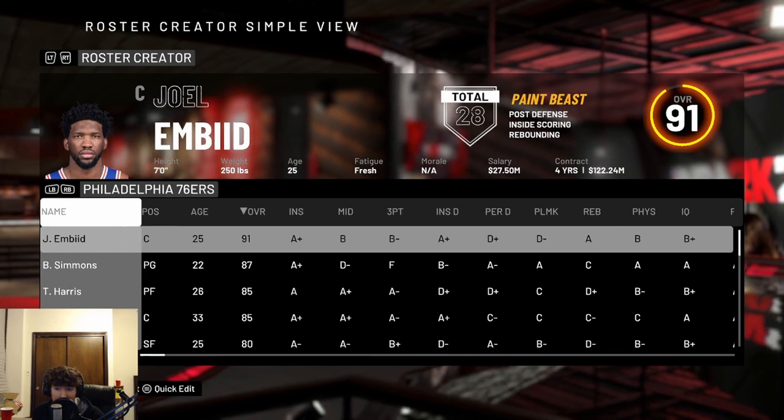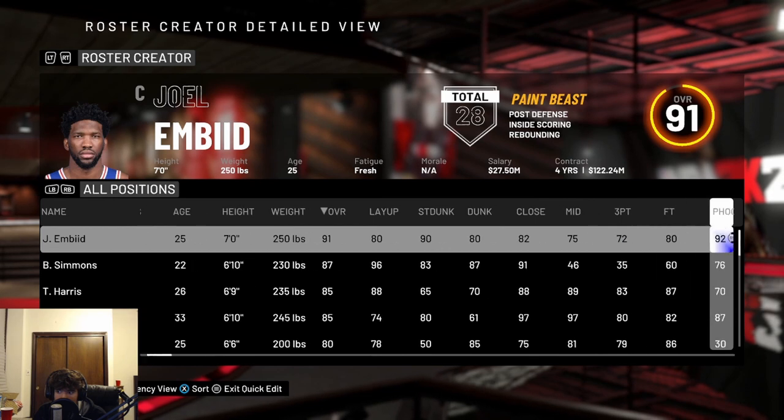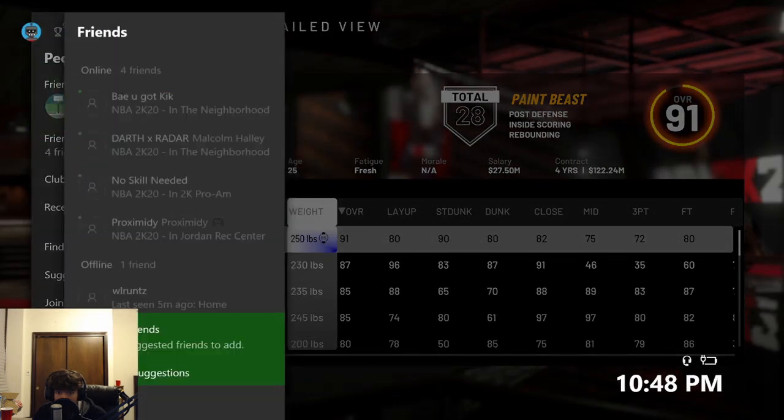Once you see the picture of Joel Embiid, you're gonna want to hit the Start button or the Quick Edit button. After you hit Quick Edit and hit OK, you're gonna see all the attributes for the players — you can edit them, move them up and down. Once you get to this screen, hit the Xbox Home button, or whatever console you're on.